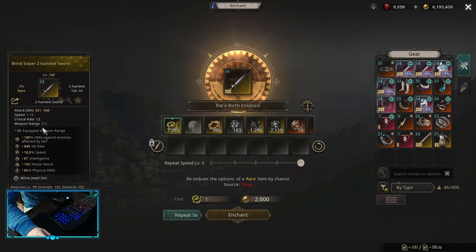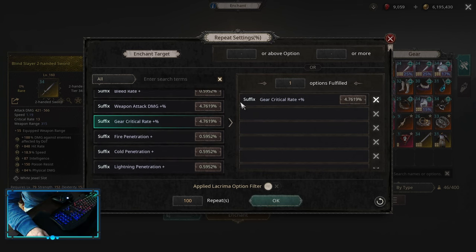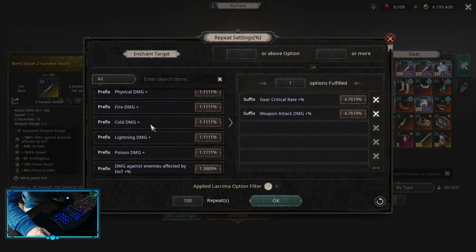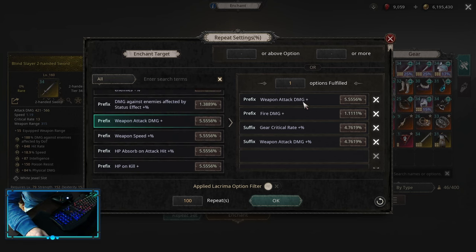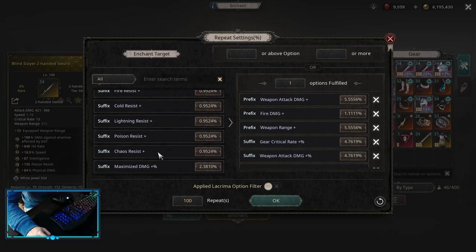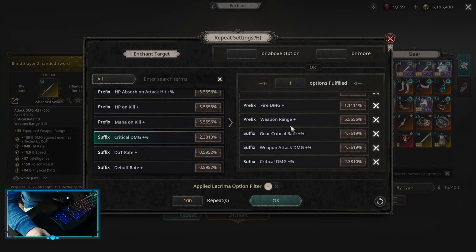For the weapon on Critical build, we are looking for Equipped Weapon Range Implicit and a Critical Rate of 13, which is the biggest Critical Rate you can have on a Two-Hander. For affixes: first, we want Gear Critical Rate Multiplier — Critical build without this suffix is impossible. Then Weapon Attack Damage Multiplier. Then Flat Fire Damage on the prefix. After that, Flat Attack Damage on the weapon. These four affixes are already good, and if you want to push further, pick up Weapon Range or Speed, plus Critical Damage Multiplier on the suffix. This is basically a perfect early game weapon.